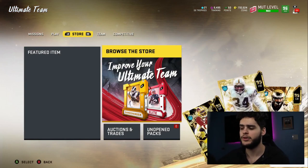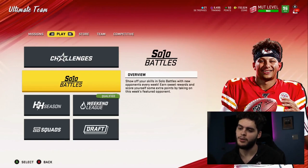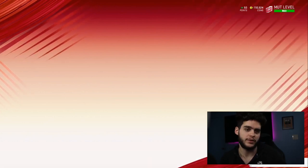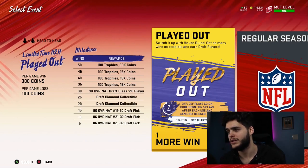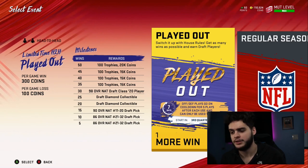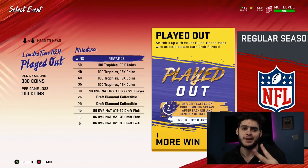Next, you want to get your house rules done. Go play house rules because it's a limited-time event — it won't be there forever — and you get a better player. Get as many wins as possible for draft players. For five wins you get an 86 overall player from the picks 21 through 32 draft pack — not bad, that's a free 86 overall. For ten wins, another 86 overall. For fifteen wins, a 90 overall.